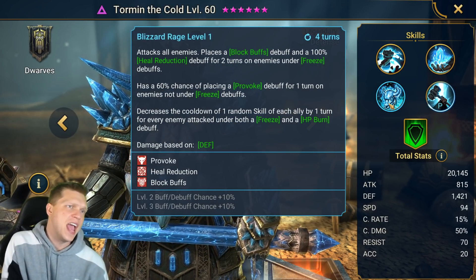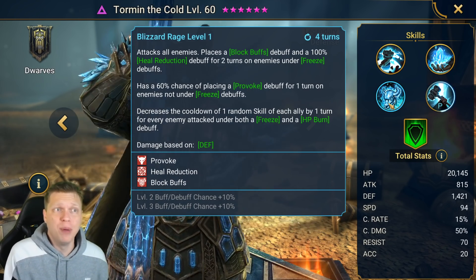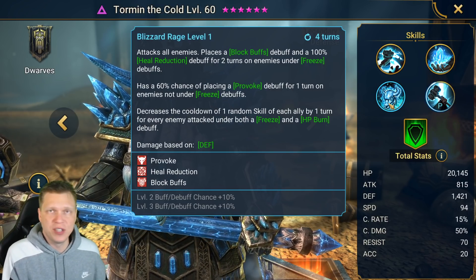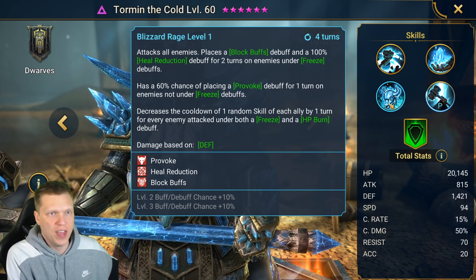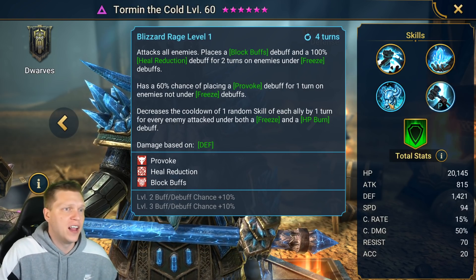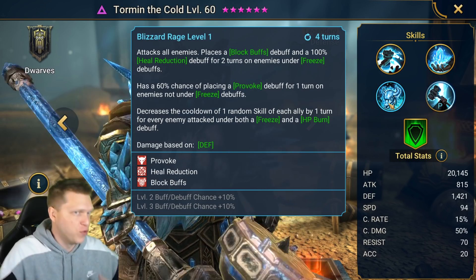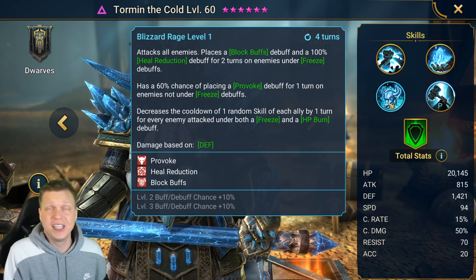For the A3 we've got another AoE, so more value with that stun set. It places a block buffs debuff and a 100% heal reduction debuff for two turns on enemies already under a freeze. If they are not under a freeze, he's got a 60% chance — bookable to 80% — of placing a provoke instead for one turn. It can also decrease the cooldown of one random skill of each ally by one turn for every enemy attacked under both freeze and HP burn.